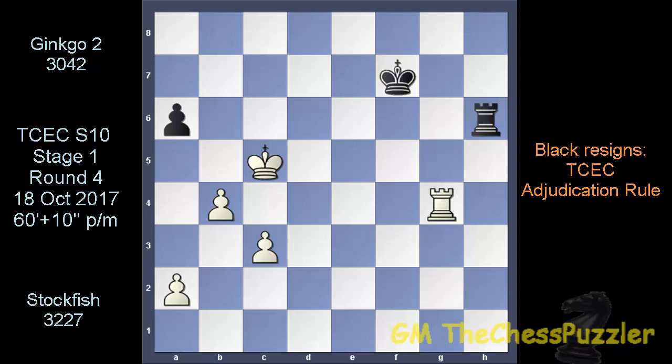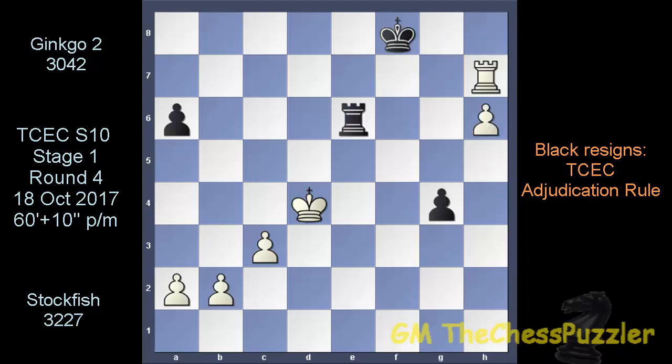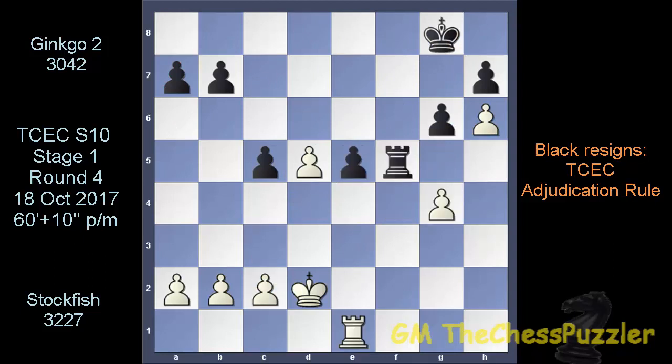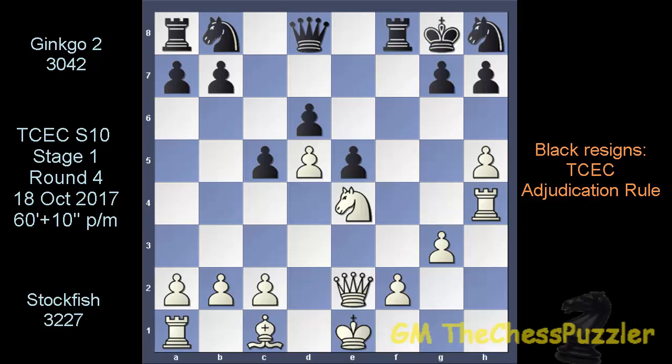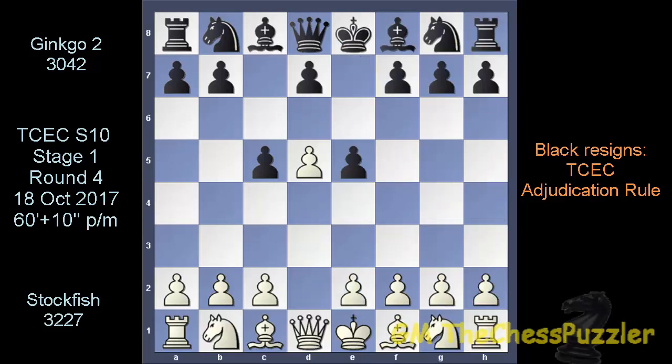A very, very interesting and exciting game - boy, what moves these engines can make. The highlight of this game was here: once the pawn took the Rook, it was all over for Black. But the biggest question of all to ask is whether this Old Benoni opening was something that set up Ginkgo for failure. What would have been more interesting is to see Stockfish playing this Old Benoni with the Black pieces instead of White, and then see how the engine responds and reacts. Any thoughts are most welcome. We all want to see a fair championship, and I don't think the choice of certain openings is a good way to go about this competition.